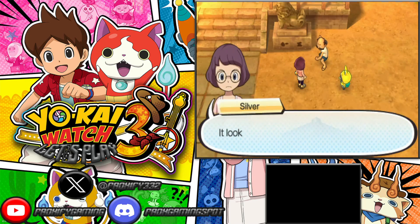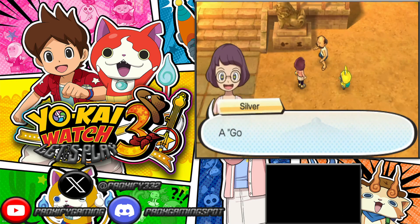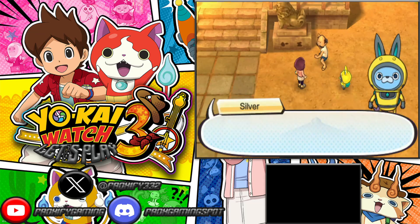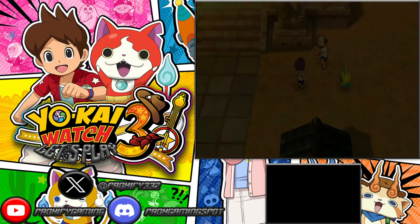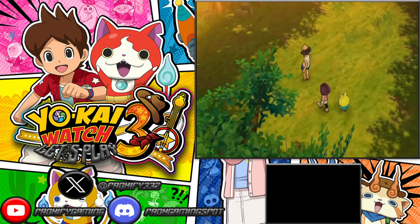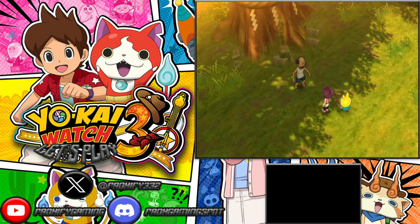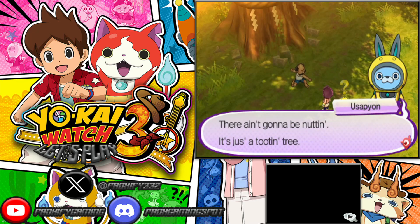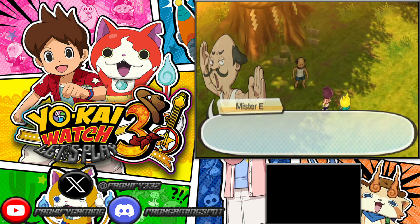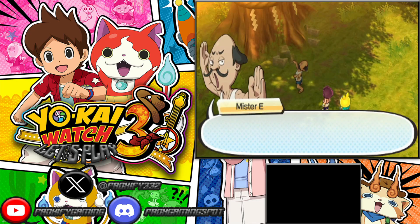We've got Mr. E once again, and it seems like Mr. E is going to be bringing us somewhere — that is the Yo-Kai World. We are finally reaching the Yo-Kai World, but it's going to be a little different. Apparently the Yo-Kai World is going to be some sort of fancy restaurant, and you're only invited if Mr. E allows you in. I think you can only do this once a day.